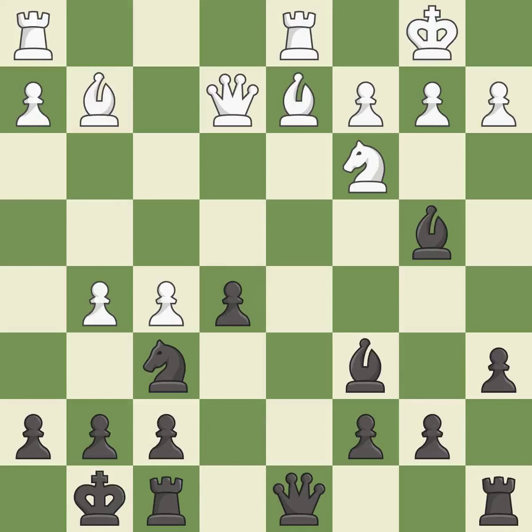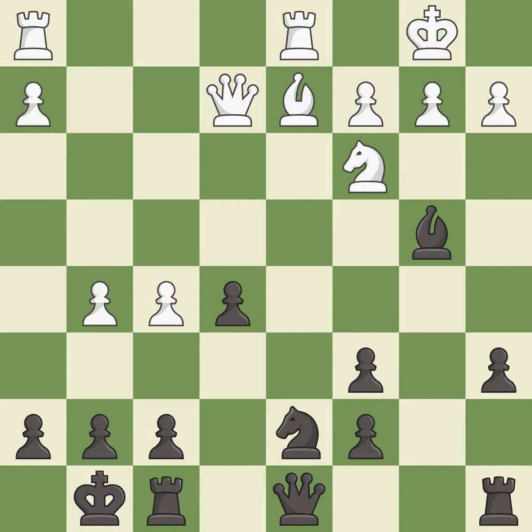This kicks an opposing knight. This threatens to win a queen — it is good. This misses a better way to move a knight to safety — it is an inaccuracy. Forcing the opponent to double their pawns helps create weaknesses; it is best. Recaptures — it is best. This reveals an attack on a bishop — it is excellent. This is an equal trade; it is best.